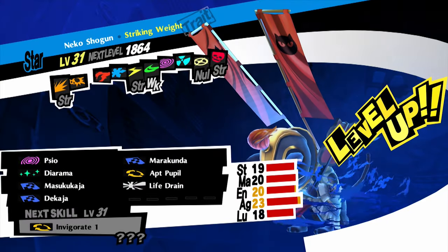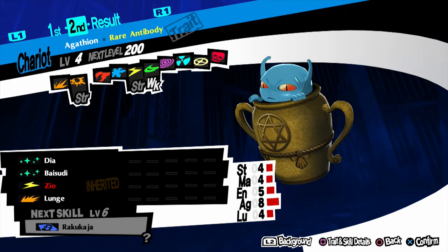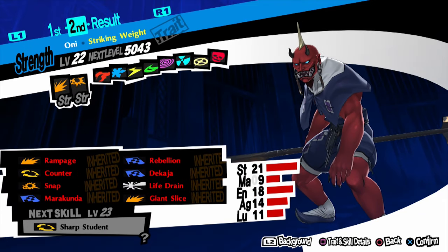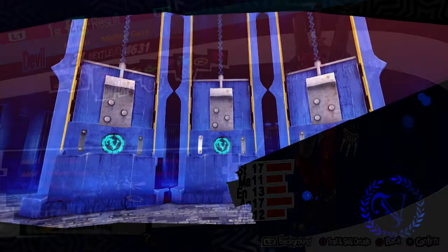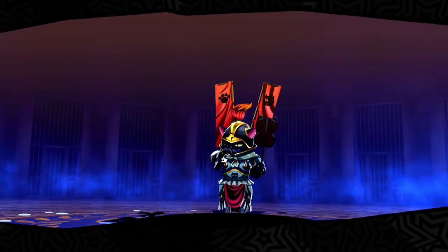For rank 6 it's a triple fusion — Neko Shogun with Dekaja. First, get Regent and a Gashian and make a Slime. Fuse that Slime with Oni to make Sudama. For Anzu, all you need is Floros and Ariadne. Since we already made Kodama earlier, fuse all three and you have Neko Shogun since Anzu already has Dekaja.